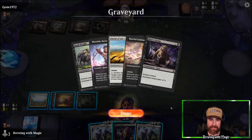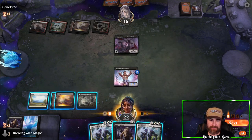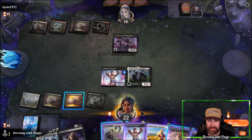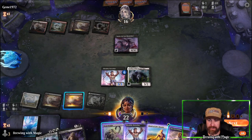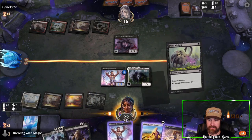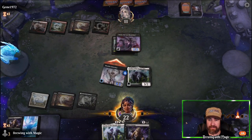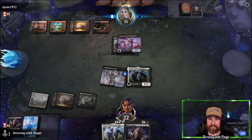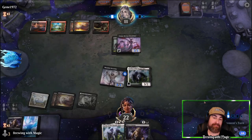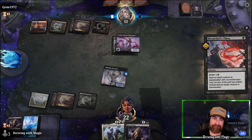We think about our options — minus three minus three alone doesn't finish it, so we throw the Loris. We have two Mire's Grasps to kill the 5/5 next turn. Let's pump the Berserker and get in — we Dead Weight the creature to make it smaller, then swing in. Next turn we do double Mire's Grasp, pump the Berserker again, making it unblockable. We expect the opponent to attack with their 5/5 — which means Loris might be gone.